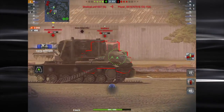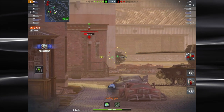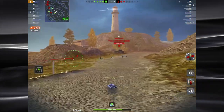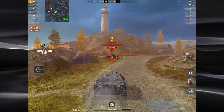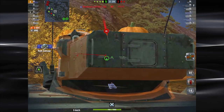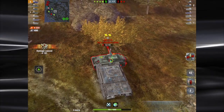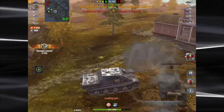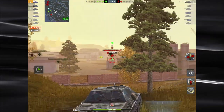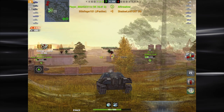3,000 damage already - there's our fourth kill. He's out in the middle trying to get cover - we've tracked him, he pulls up to cover before we can reload. As we're coming forward we notice we've got an AFK tank here, so we switch over to HE. Miss that shot on the move, but no matter - we're gonna finish him off with a couple more HE rounds. Now we're up over 4,000 damage and we still have a couple more to go. We've got an IS here - can't see him - so we're gonna break through those bricks and get reloaded just in time for kill number six: 4,600 damage.